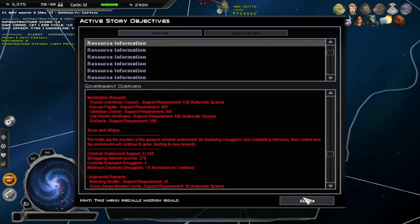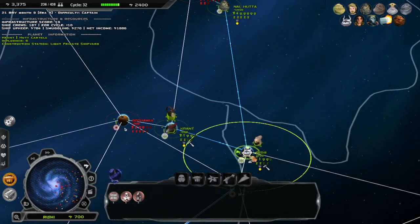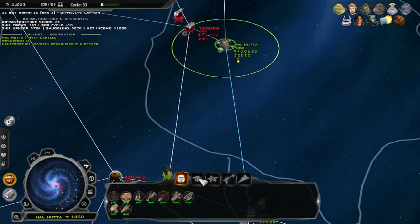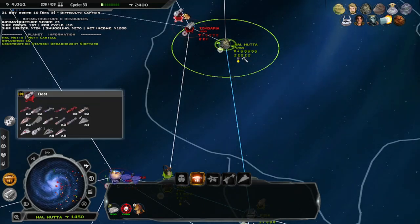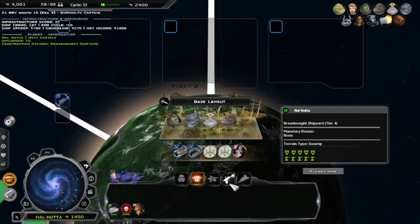I recently learned I can deploy multiple smugglers on a planet — I didn't actually know that. I can put multiple on planets; that's how it's supposed to work. I don't like this fleet. Can you not do that? That'd be awesome.